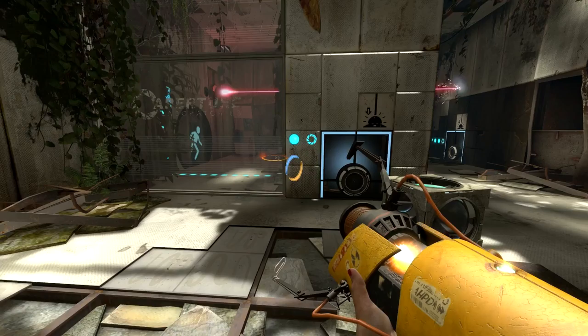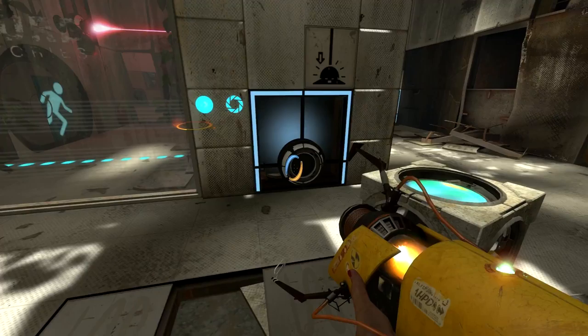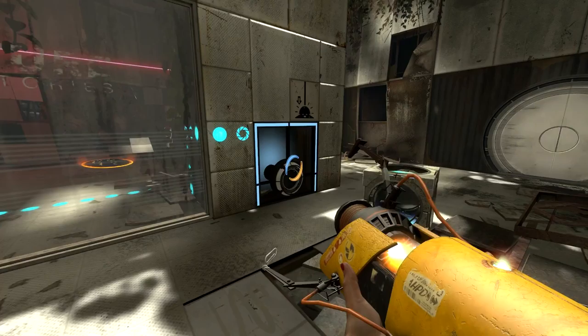In order to get from here to there — in order to get this door open — I need to get that laser into here. Which is done most simply by putting a portal there and there. However, I can't do it that way because I'm unable to get through the door, and I'm unable to get inside there to turn off the emancipation grill.